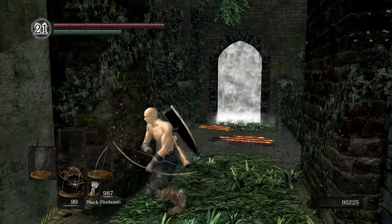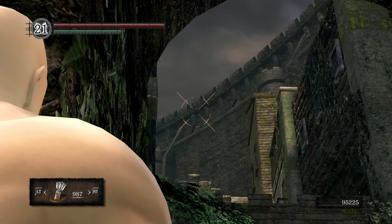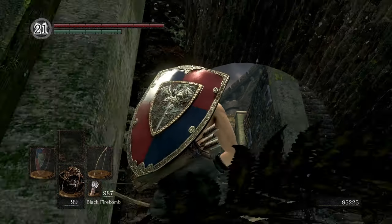Now that you're in front of the boss arena, you're going to walk into this wall right here and aim at this point while using your bow. Make sure not to move your character whatsoever after you've aimed at the spot.